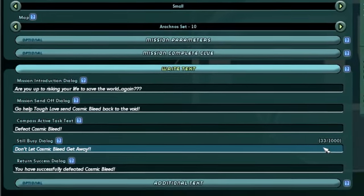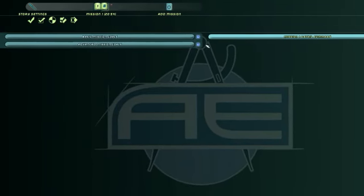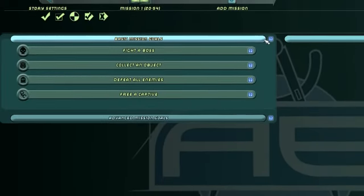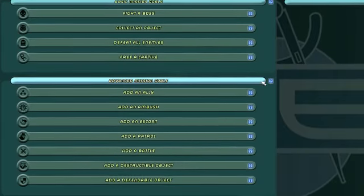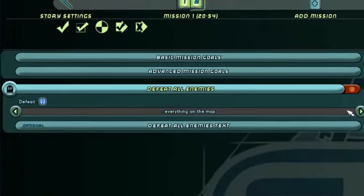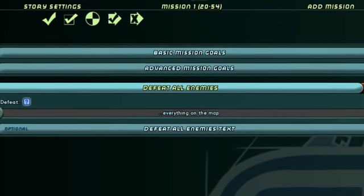Now we're ready to move on to the final page. This page covers the mission goals. Here you can pick from either the basic or advanced goals — these are the objectives you want your players to accomplish while on your story. For this example we're going to use the Defeat All Enemies goal and we'll leave it set to its default of everything on the map.